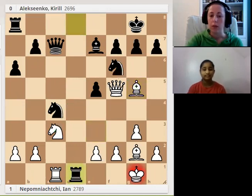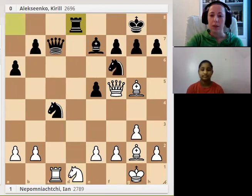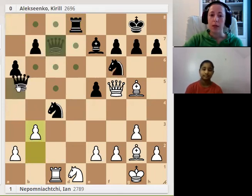Black decided to trade rooks. In this position we have a choice — capture with the knight or with the rook. You may think taking with the rook is better because we don't move the knight back, but for white it's better to capture with the knight, because now c5 is open for the rook and the knight on c4 is pinned. White can try to use this pin to improve position. Black played Rd8, and Nepomniachi traded his bishop for the knight. But why didn't he play b3 in this position? b3 looks like a good move because we pin the knight.